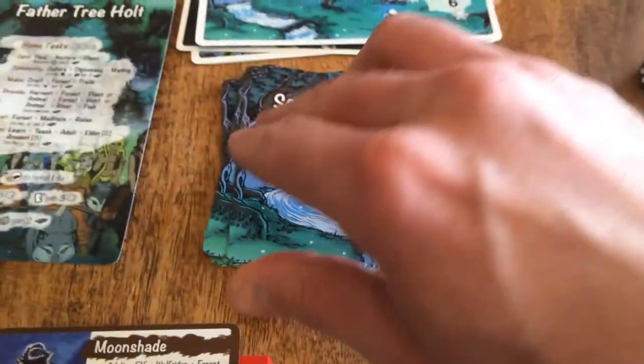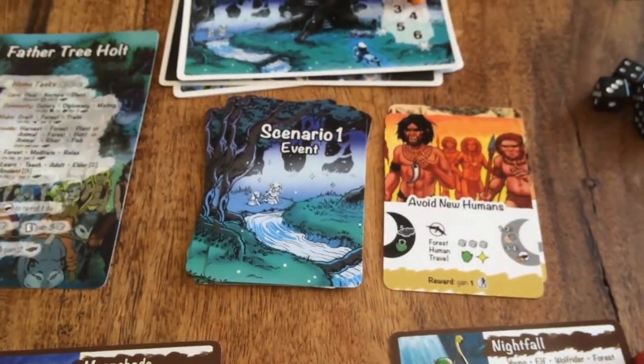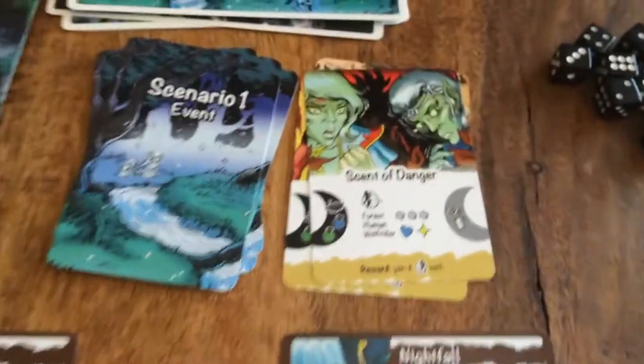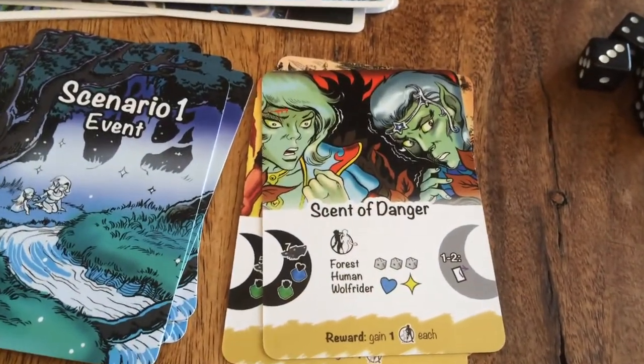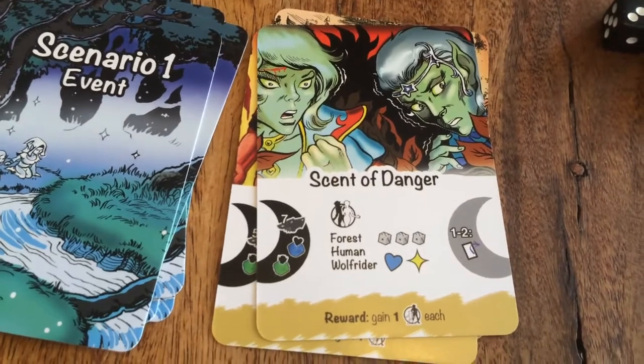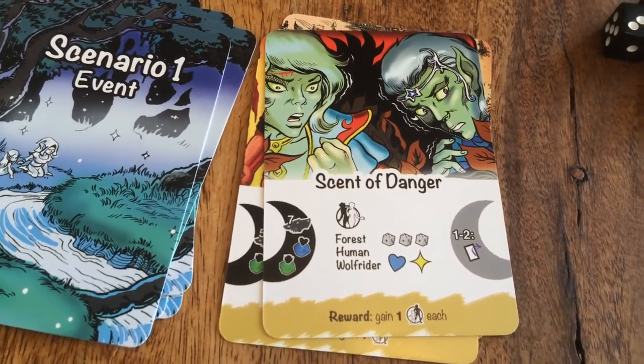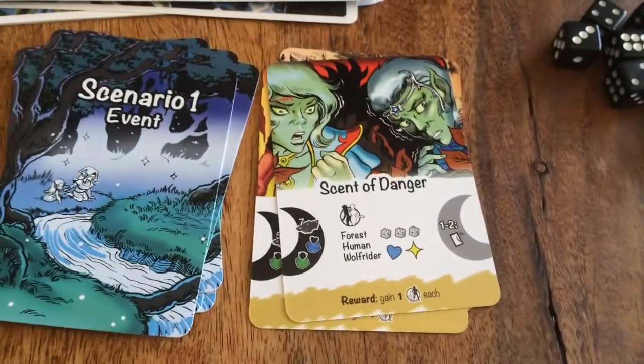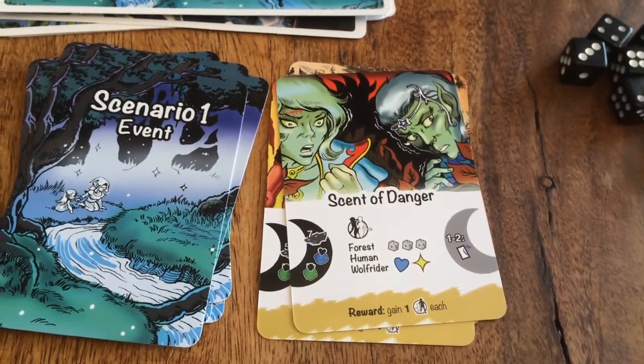Continuing on with Season 2 — since Avoid New Humans has been completed, draw a new event. This is a tribal event: 'Scent of Danger,' requiring seven successes and one blue and one green cube to be discarded in order to complete it. We are going to send Nightfall and Moonshade together on this event, because any number of characters may attempt to work on it.